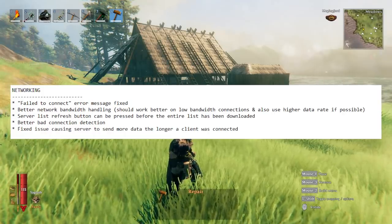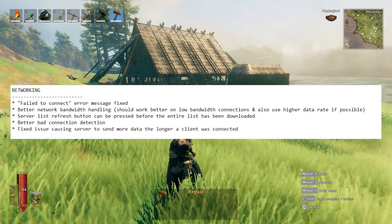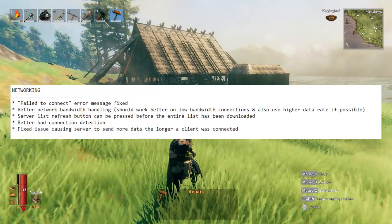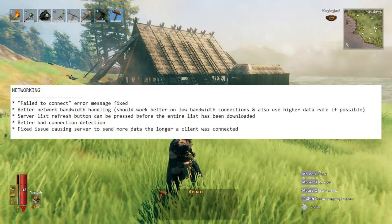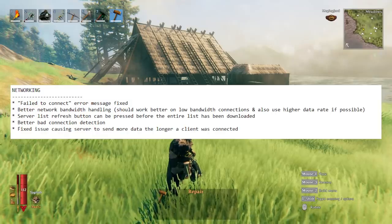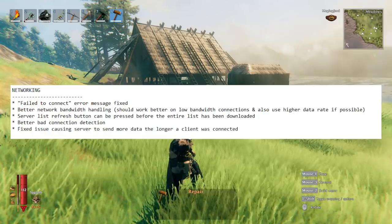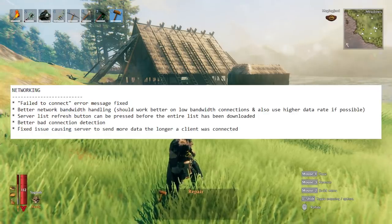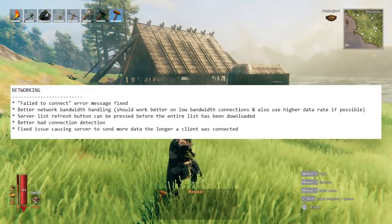The server list refresh button can now be pressed before the entire list has been downloaded, so you can refresh that list to your heart's content. There's better bad connection detection — I've never seen that message, so for those of you getting it, maybe you can let me know. There was also a fix for an issue causing the server to send more data the longer the client was connected.